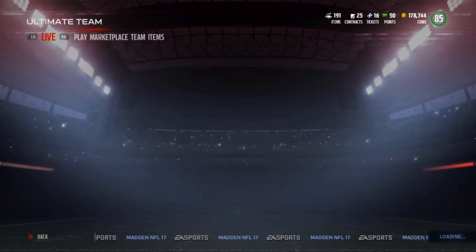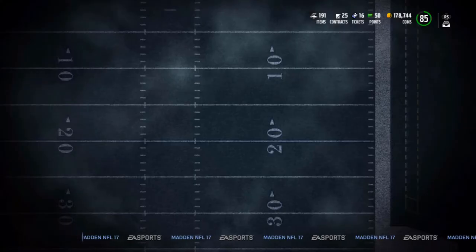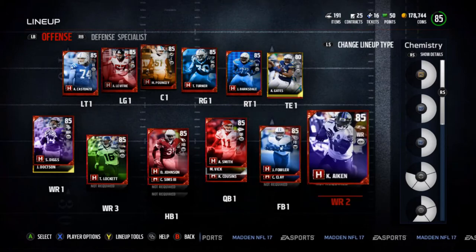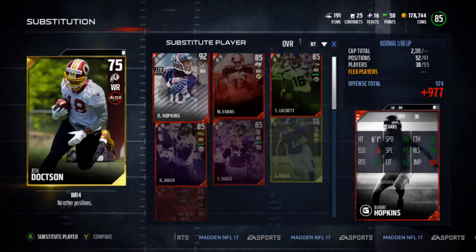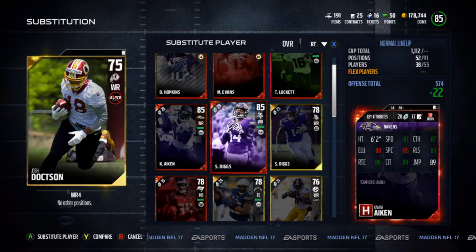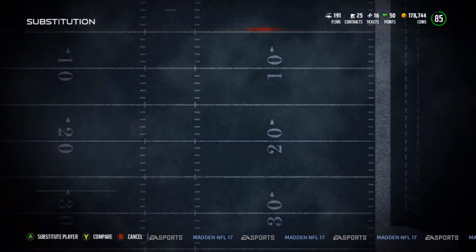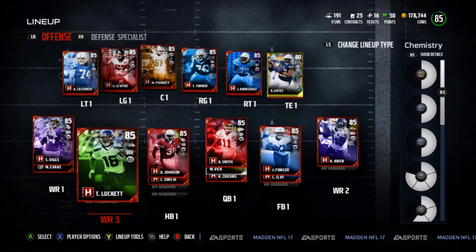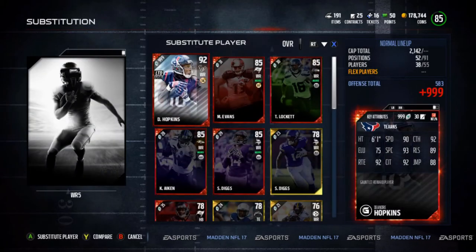I assume eventually we'll get the regular season, and I'm not 100% sure if you'll need to have that solo set done or if you'll just be able to play them anyway. We can go ahead and throw Mike Evans in, but for now he's just going to sit while I figure out who I want to sit for him, because he only has 86 speed and Kamara, Aiken, and Stefan Diggs have better speed. They've both been playing really good, so for now he's not actually going to start.